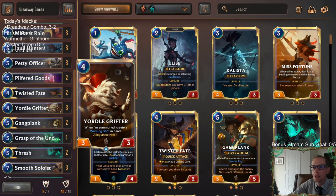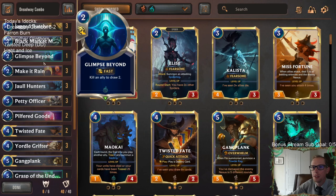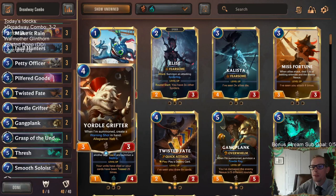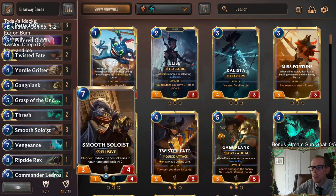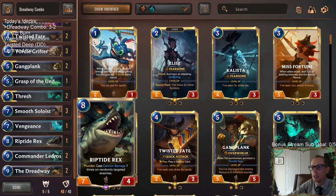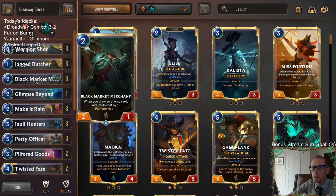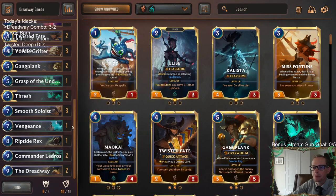You have some Nab so you can get extra interaction from your opponent's deck with your Pilfer Goods, Yordle Grifter, and Black Market Merchants. The Yordle Grifter is definitely important because you need all the Warning Shots you can get — we have six Warning Shots in here, really important for Smooth Soloist. Nice to have for Riptide Rex also, and you need it for your Black Market Merchants, Jagged Butcher, Pilfer Goods. Pretty cool deck — that's Dreadway Combo.